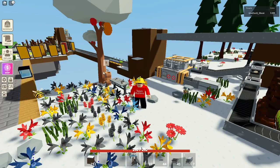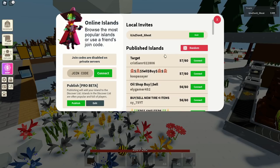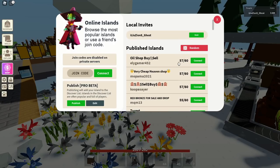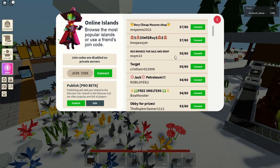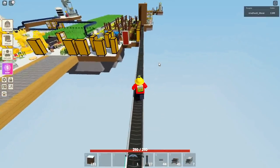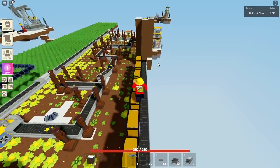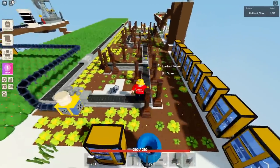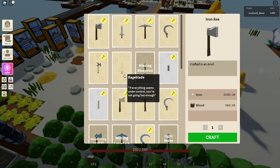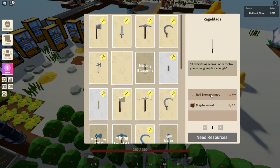If you guys actually need a lot of red bronze quick, I suggest buying it. The quickest way to get the red bronze refinery is of course buying it, but it's probably at least a million coins because it takes a very long time to produce. I do know some people want to get rid of their red bronze refineries since they had a lot and no real use for them. Before this update there wasn't much to spend red bronze on — the main thing was the rage blade, which costs 100 red bronze each.